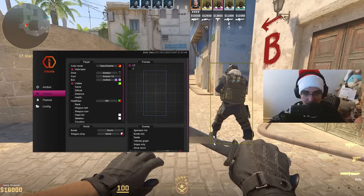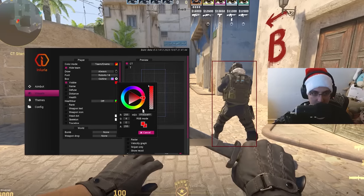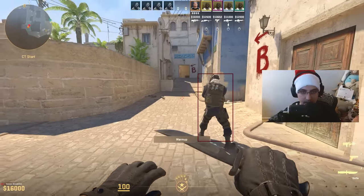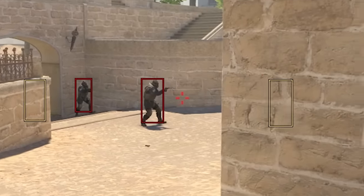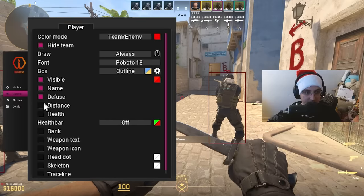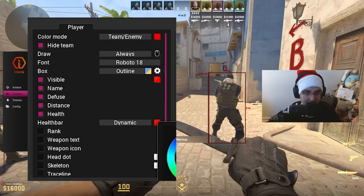The visible option changes the color of the ESP — so if you want them red when visible and orange or yellow when not visible, you can set that. I just needed to change the box color and now that's working. You also have name ESP, whether they're diffusing, distance from you, and health.